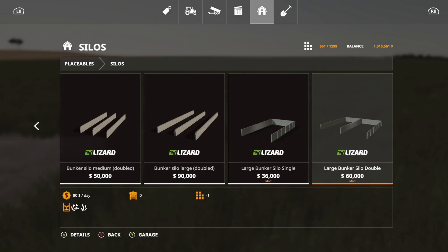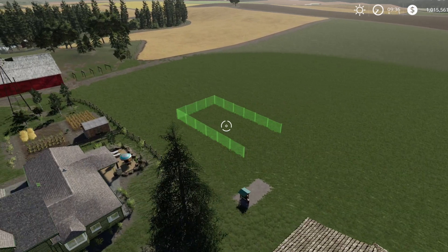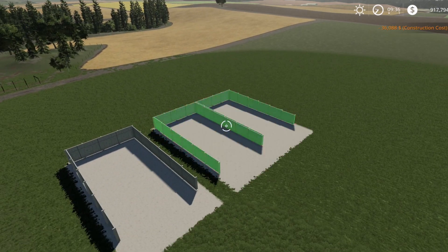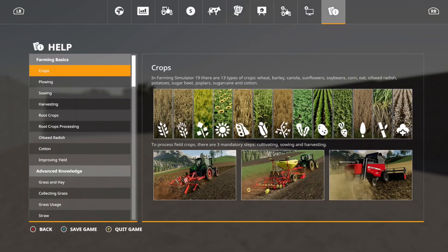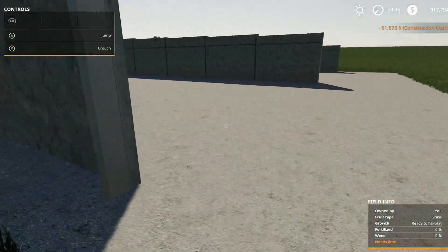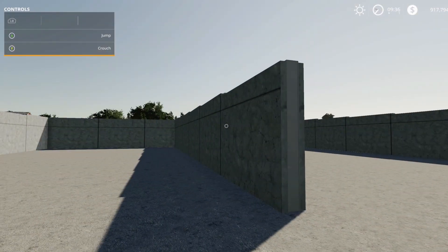After that we have the Large Silage Bunker Pack — $36,000 for the single and $60,000 for the double. Each is one slot, so great on slot count. They snap together when placing. The fill level for chaff and compacting info all shows in the help window. A really nice bunker set.